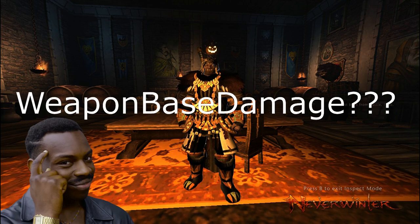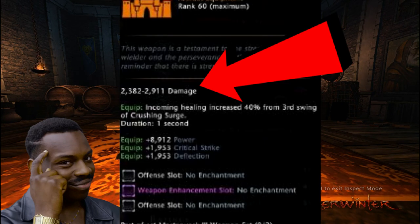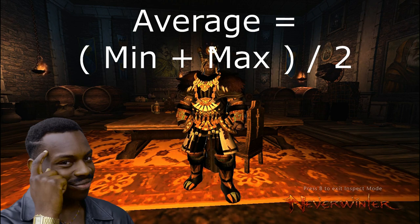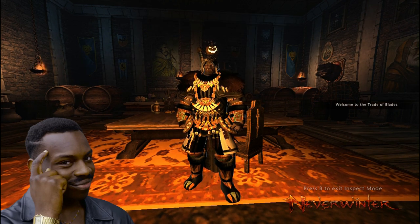But what is my weapon-based damage? Looking at our tooltip on the weapons, we can see that it gives us a minimum and a maximum damage. So in theory, I could use that information to either calculate my weakest hit or my strongest hit, but the better way to do it is to figure out your average hit. To do that, you take the minimum damage, add it to the maximum damage, and then divide by 2 to get the average. And now we know how the average damage will be calculated.